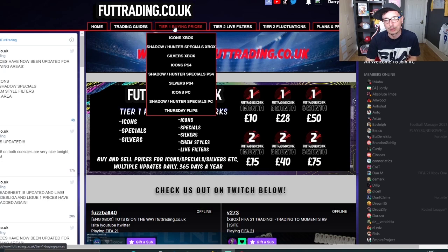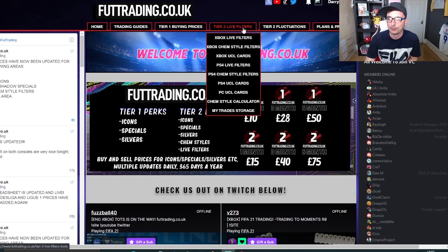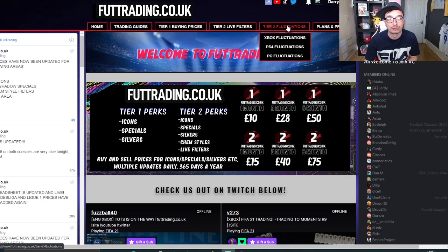For £15 a month you get access to tier 2. That gives you live filters, gold chem styles, UCL cards and our amazing area fluctuations where the market is continually monitored for highs and lows. You guys are going to be notified when to buy low and sell high - basically a really easy way to make coins.